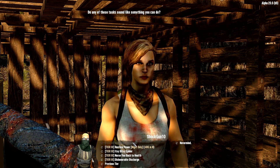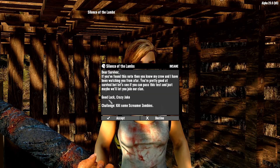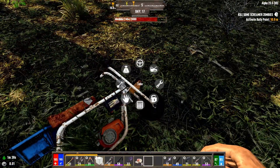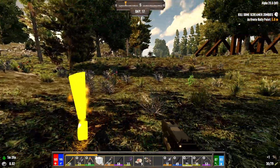We've got Silence of the Lambs, Itsy Bitsy Spider, Honorable Discharge. Let's do Silence of the Lambs — kill some Screamer Zombies. I can do that. Of course it's going to be in Little Valley. Alright, we're going Pistola on this one.